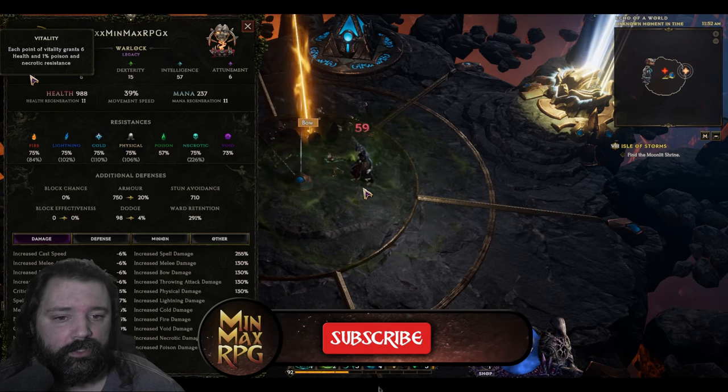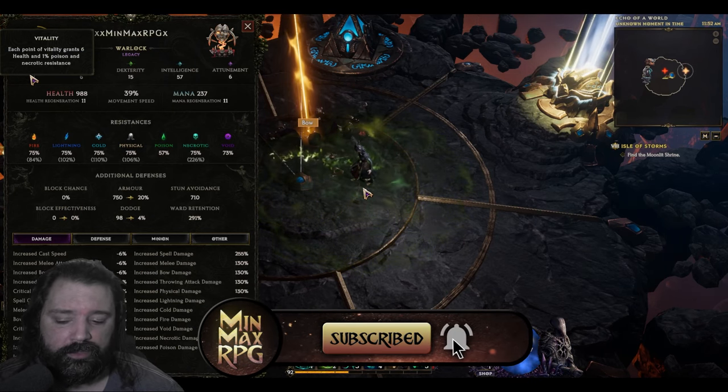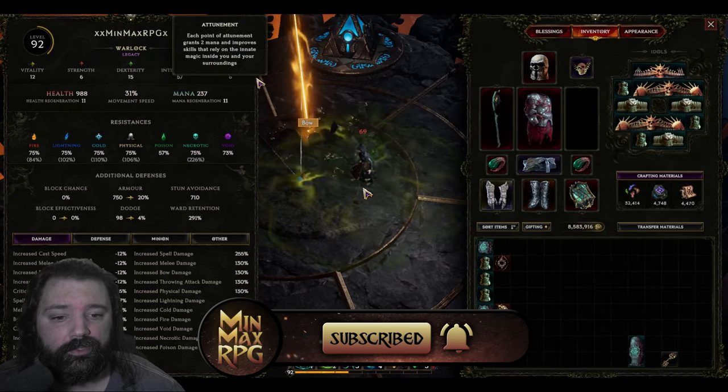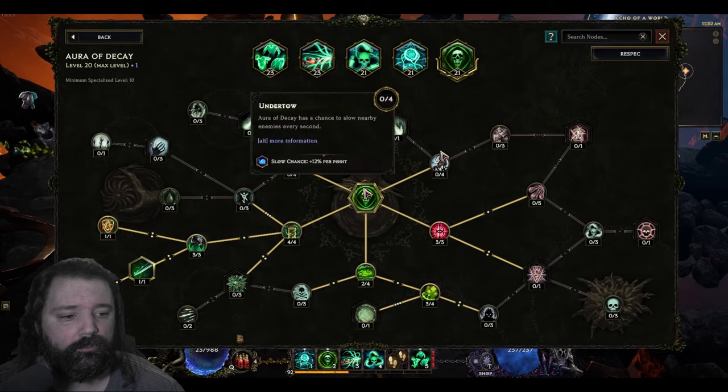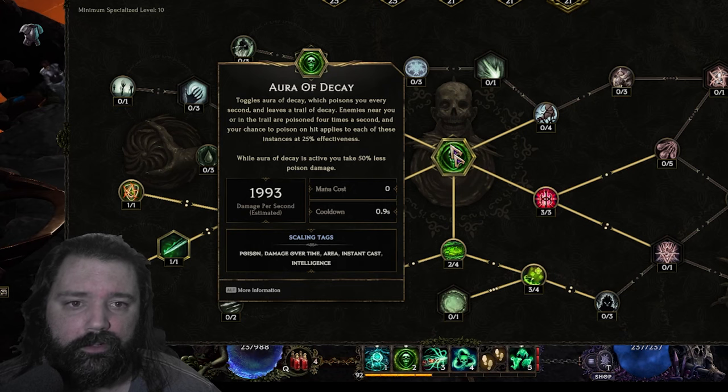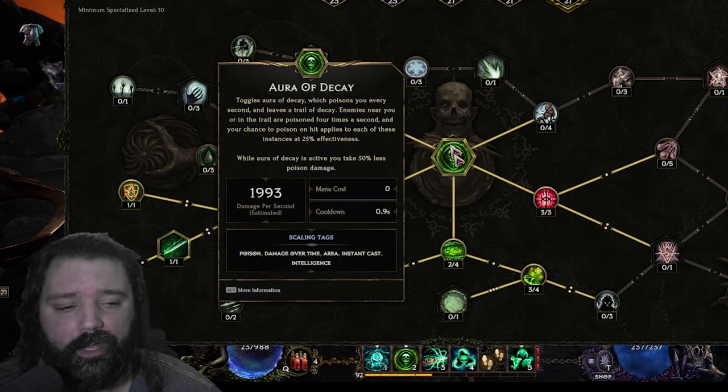There is some benefit to still having Vitality as a stat. Vitality increases your Poison and Necrotic Resistance. Increasing Necrotic Resistance allows you to benefit from the Bone Clamber Barbutt helmet, and increasing Poison Resistance offsets the penalty from Aura of Decay, which decreases your own Poison Resistance while active. Depending on your character, you may or may not need those points to maintain the cap.